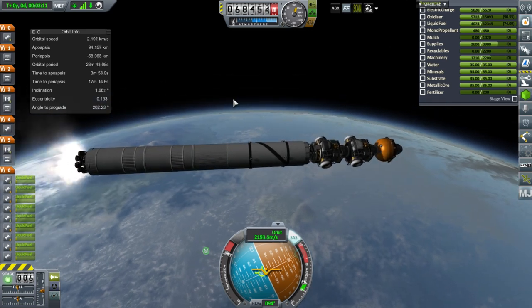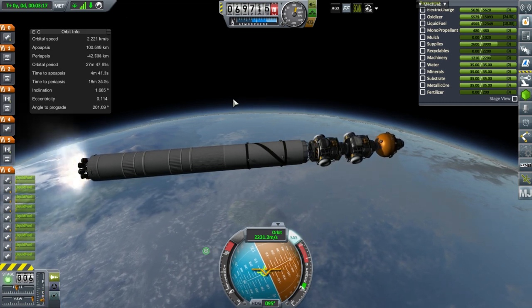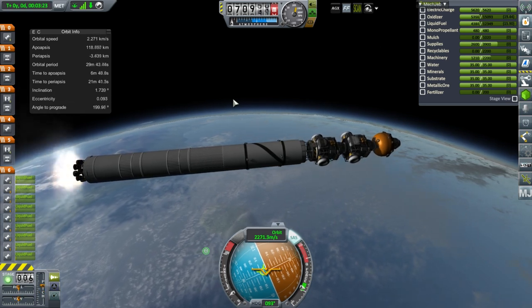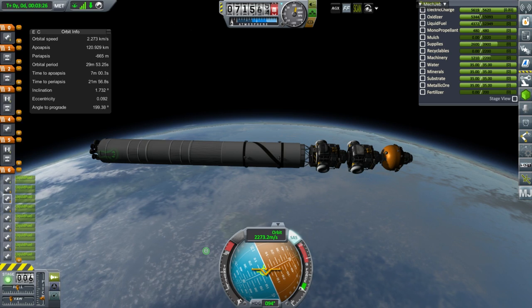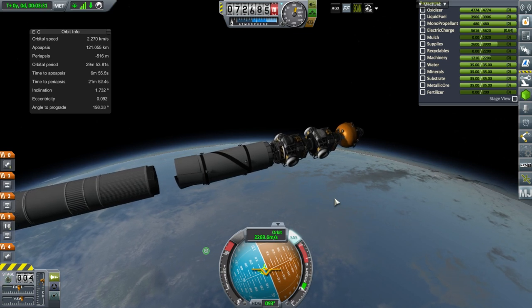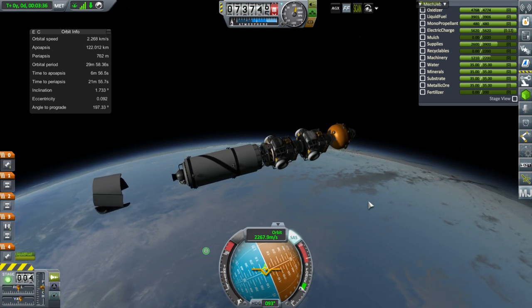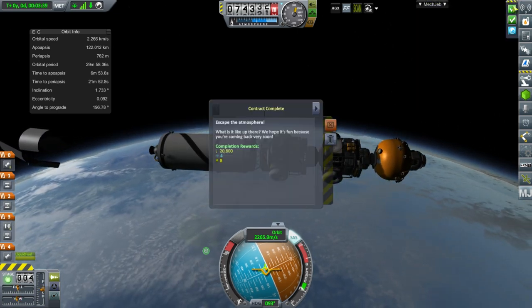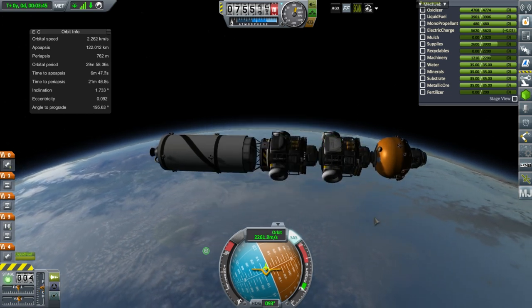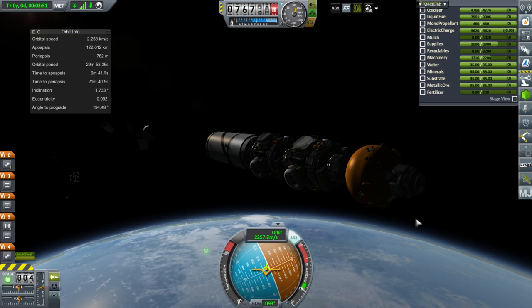We'll have this stage deorbit. We'll go to 120 on the apoapsis just so we get more delta-V from this stage. There we go — this will definitely be demolished. Separation, and ignition. Let's go to apoapsis and then the Poodle will finish things off. We escape the atmosphere — yes. And more milestones, no big surprise there. Electric charge seems alright.